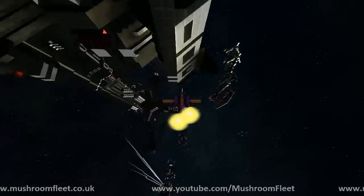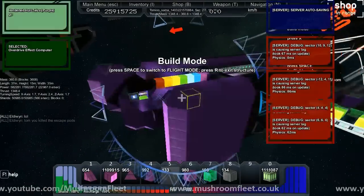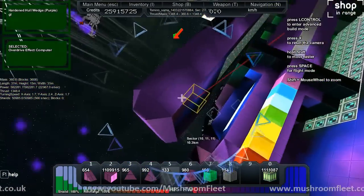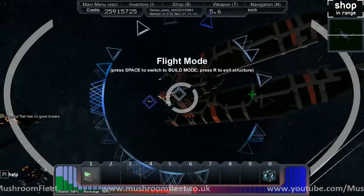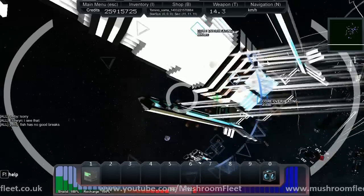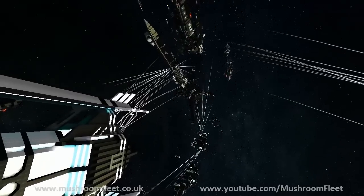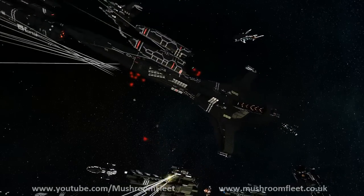Just to give you an update on how it works - back here we've got a clock running which fires all the computers. The slaves are inside the main body and the masters are on the outside in these wing bits. They seem to be quite effective at taking out turrets - they hit for around 75 per hit. I've got 10 blocks in each, so that's the area denial setup.